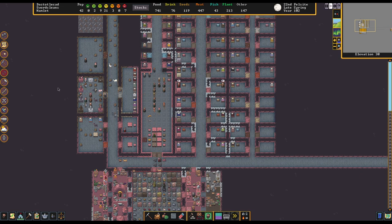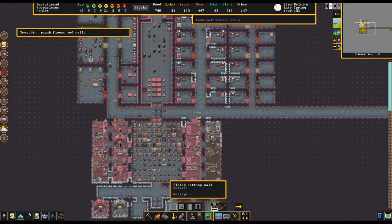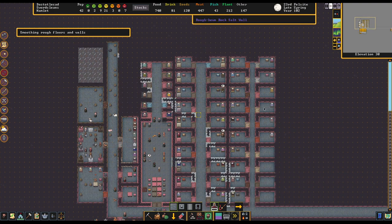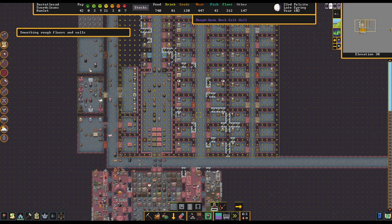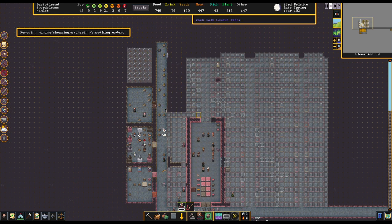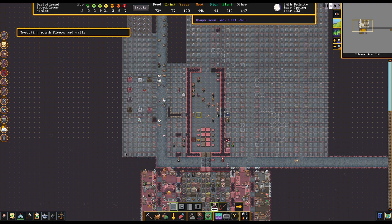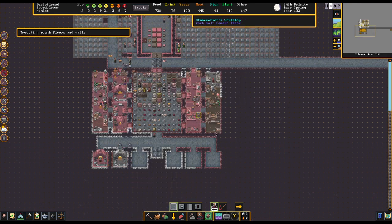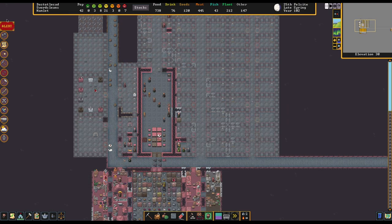I'm going to put down some smoothing jobs because I do want everything to look a lot nicer. Try to keep our dwarves in as good of a mood as possible so that they can generate hopefully some good memories or at least counter the bad ones. So I'm going to go ahead and put down a wall smoothing task here and cover this entire area. I'll probably do the area down here with the workshops as well, because our dwarves might get some thoughts out of that.